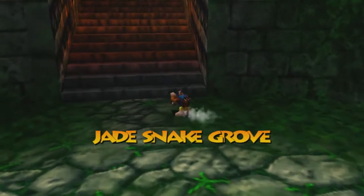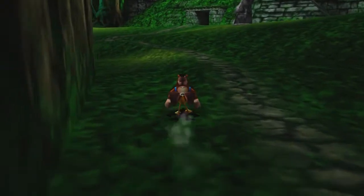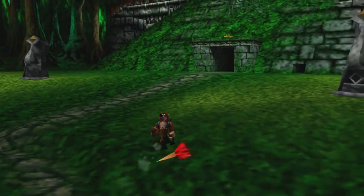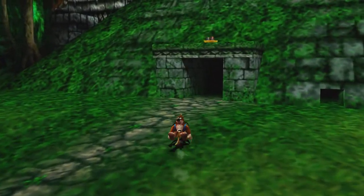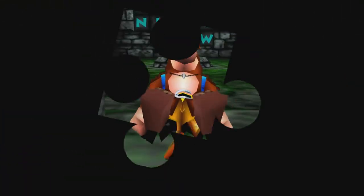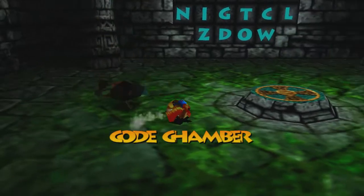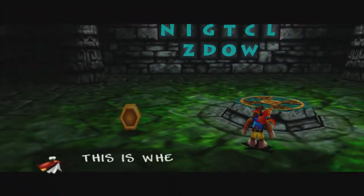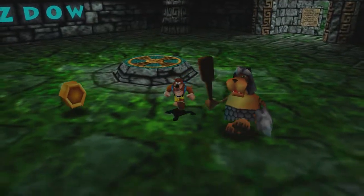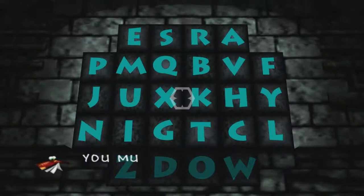We're over here by Womba's Wigwam in the Jade Snake Grove area. If you remember correctly, back when I was in this actual level, we used the giant creature to come over here and basically kick the door open. You can also open this with the use of a grenade egg, if you so please — it functions the exact same. So we're going to get rid of these guys really quickly. Yes, this is where you activate my cheats — stand on the podium if you want to know how.